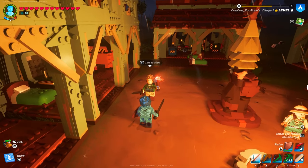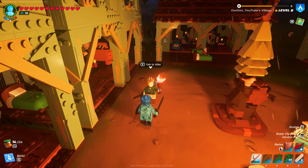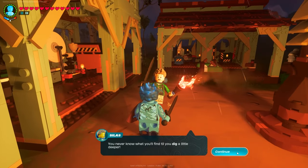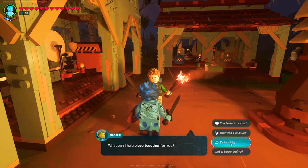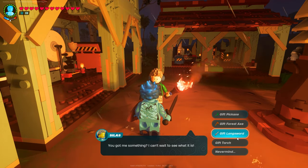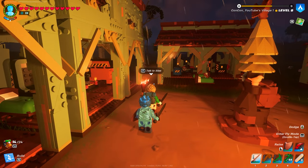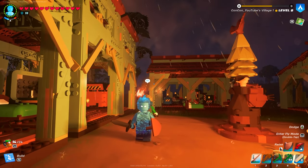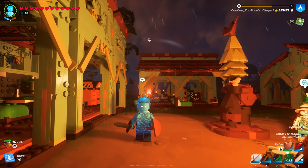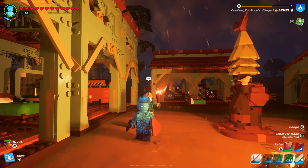I also recommend talking to one of your villagers like Silas, give him a job and tell him to explore, meaning he'll follow you out into the world and help you fight. Then give him as high quality a sword as you can craft, because you're going to want him fighting alongside you — the brutes are quite difficult.